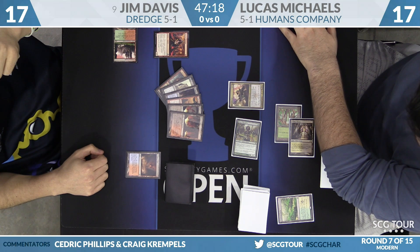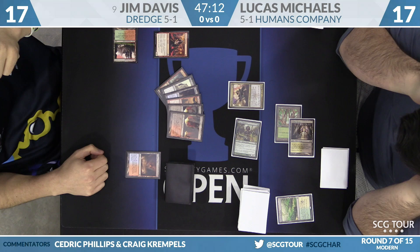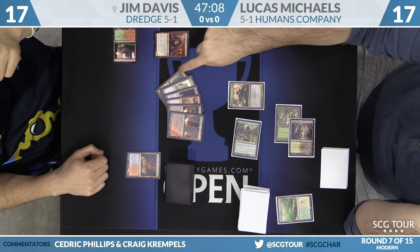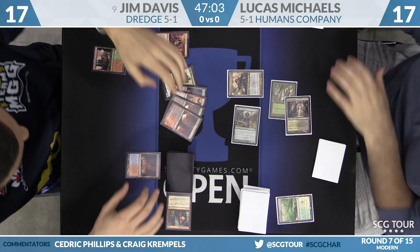You see the hand here from Sin Collector: there's a Conflagrate, a couple copies of Blood Crypt, a Golgari Thug, Cathartic Reunion, and a Scalding Tarn. Michaels will take the Cathartic Reunion — very powerful card. I actually like that.